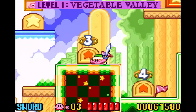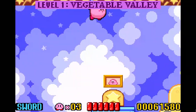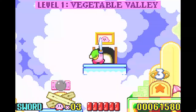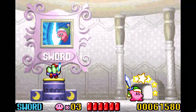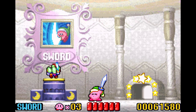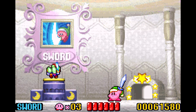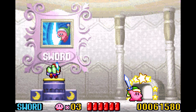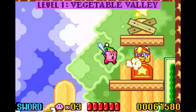We have a boss stage. Oh — you can copy abilities for free here! So you can come back and get a copy ability. It's a good way to get a specific ability if you dropped it or something — you just come back to the different levels where there are these little copy ability museums and grab the ability. Now we're up to a boss.